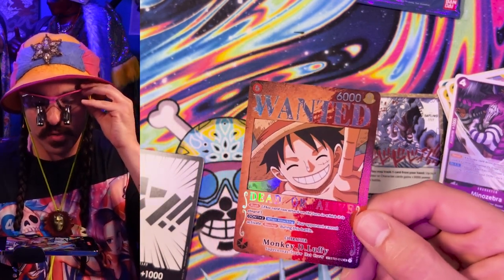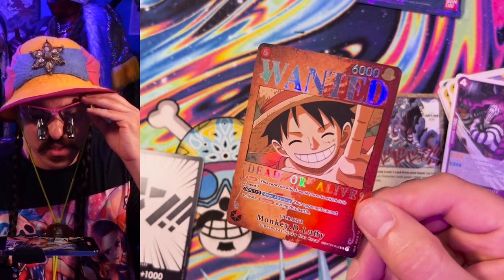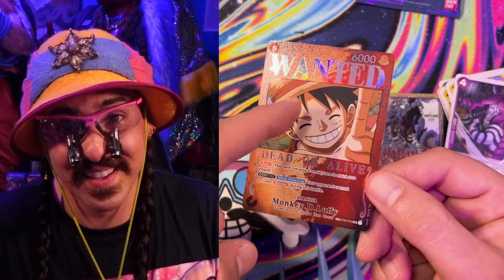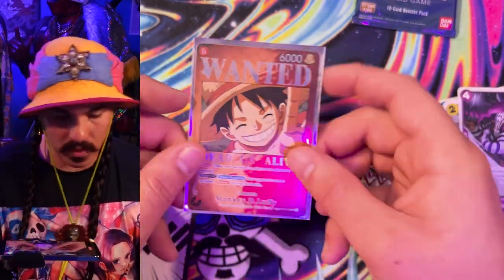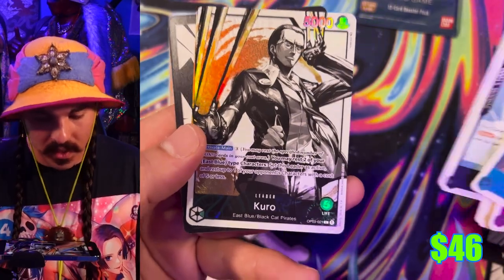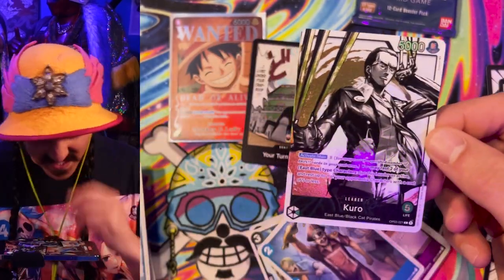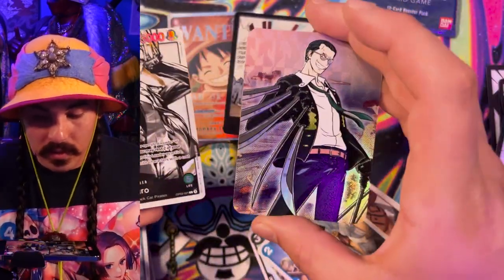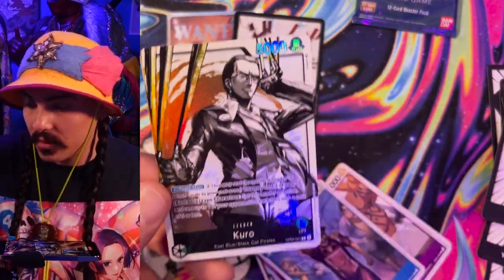Gonna get a closer look. The surface of these things is nuts — what the heck, how? Wow, that is what I wanted. These are so dang pretty. I know some people had qualms with these, but this is the one I wanted to pull. I do like the original SR art better, but you gotta flex at least one of these. The pack feels kind of hot — I feel like there might be an Ace alt art leader in here. Kuro alt art leader — I've heard this leader is pretty fun. I haven't tested him, but I'd definitely be down to give it a try. The game alt art is pretty cool and pretty lit.